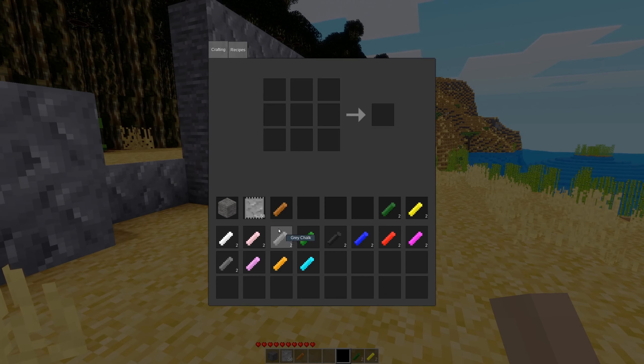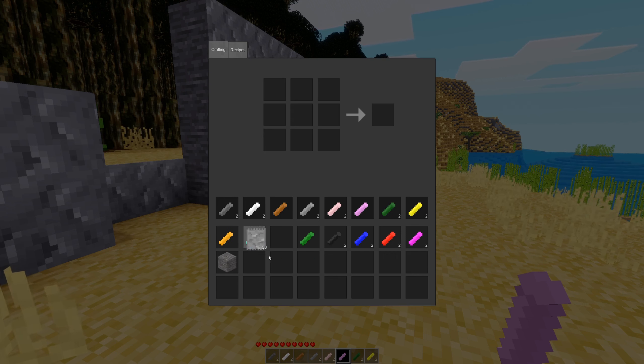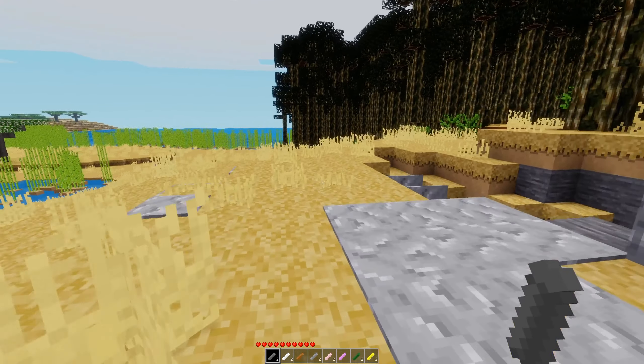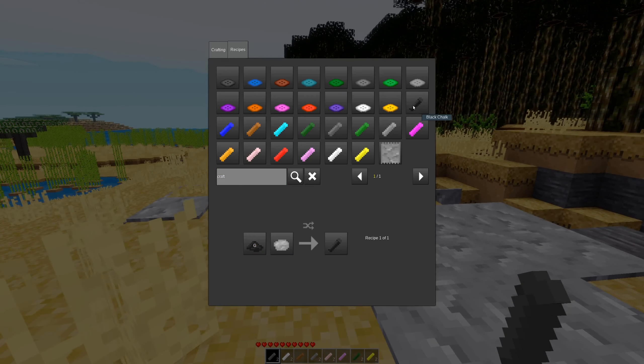And then we have what is my personal favorite — the chalk. Because who doesn't need chalk? Let's take a look at the craft recipe. It's pretty simple. It's chalk and dye — well, sorry, clay. It's a clay lump and dye.